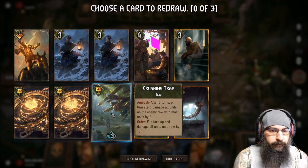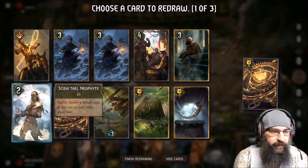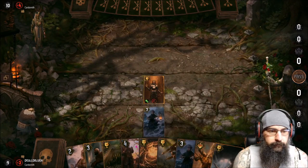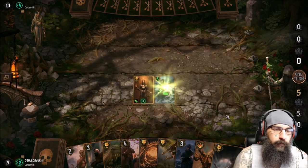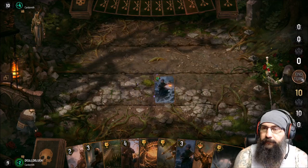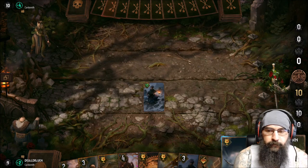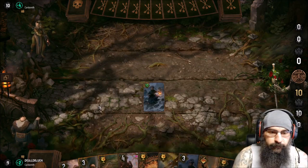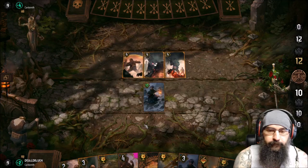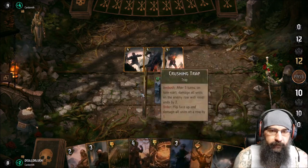I think we drop one Incinerating Trap. We're going to buff it up any turn. We're going to have a decent amount of traps go out. I got good removal. I think we get this rolling first — they might pass, but we'll see.